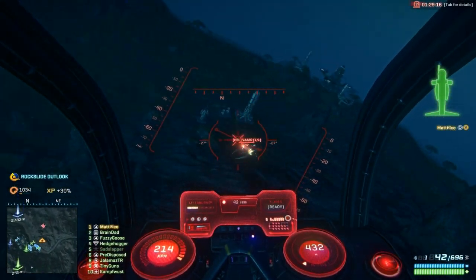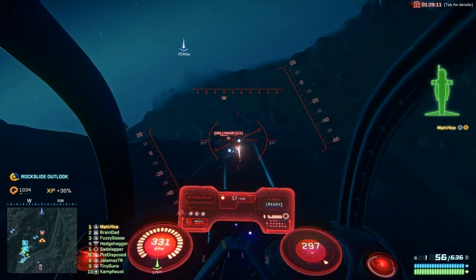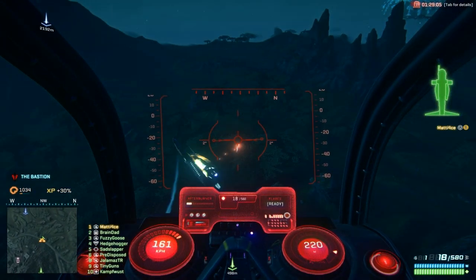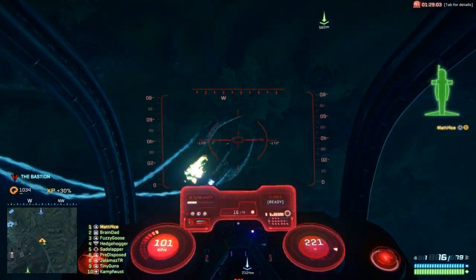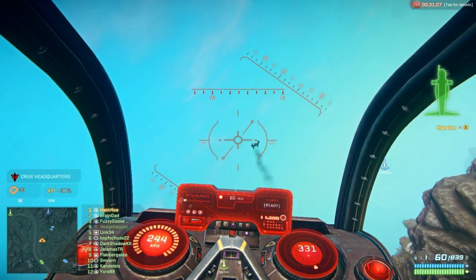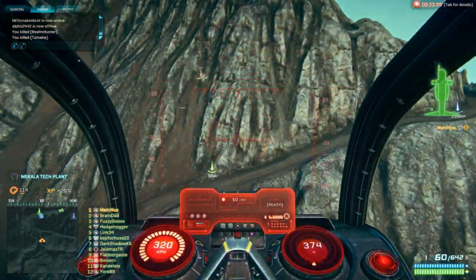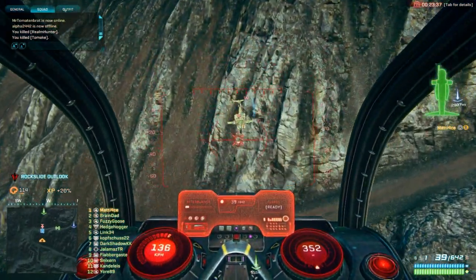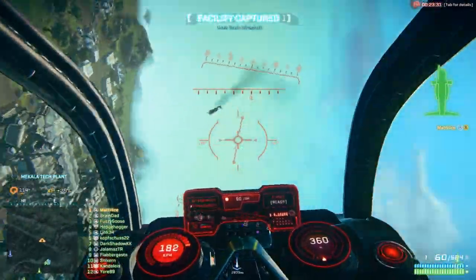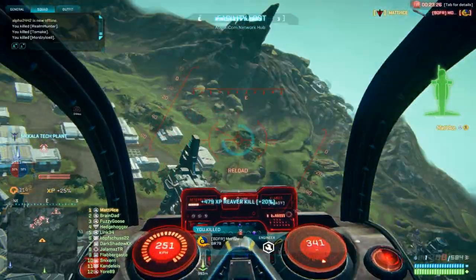I'm sure most people would prefer to see true dog fights — one versus one fighting each other — but unfortunately with this game that is quite unusual. If you want to be good at flying, especially air to air, you need to be able to stay on somebody's tail and take out somebody who's trying to get away from you, because that is far more common than a true one versus one in my experience. Taking out an ESF that is shooting on your teammates is very valuable, and if your friends see you do it they will most likely be very grateful.